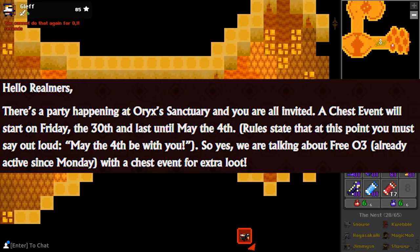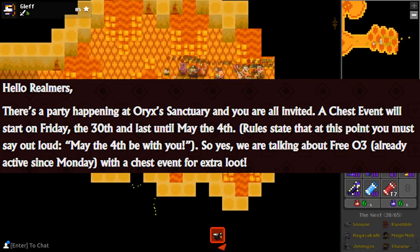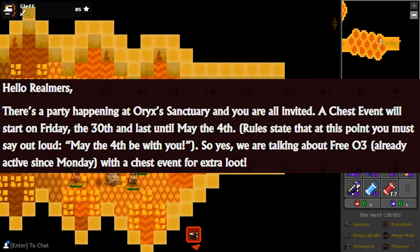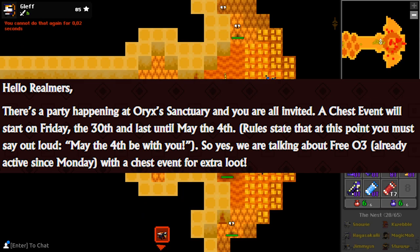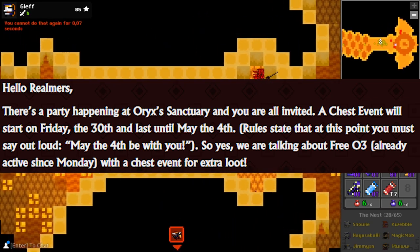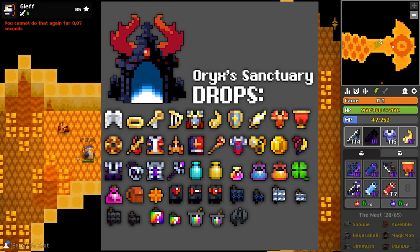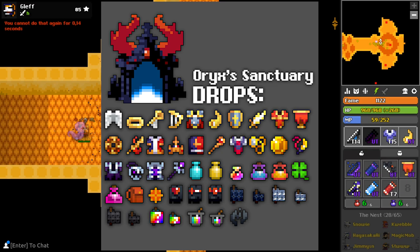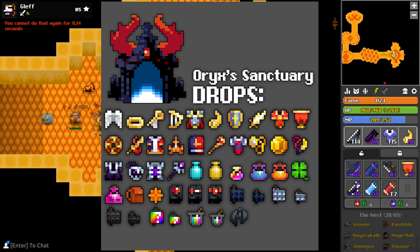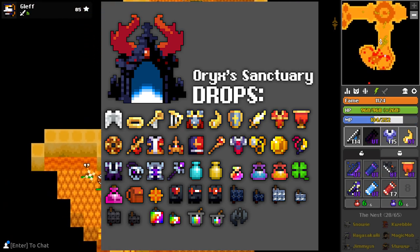Let's get into the video. The chest event will last from tomorrow, Friday the 30th, until May the 4th — May the 4th be with you, I like that little Easter egg. The loot in the chest includes the Angelic Bard set, the Mesti set, the Oryx 3 Wights Divinity, Escutron Horn, and Gladguard.